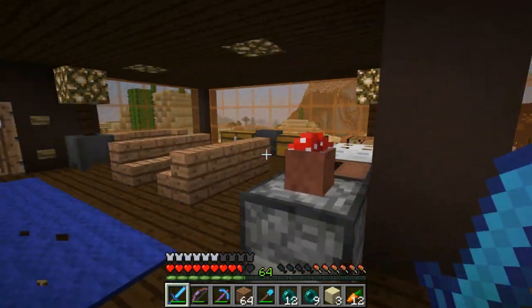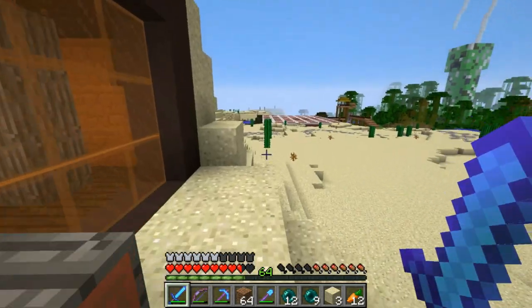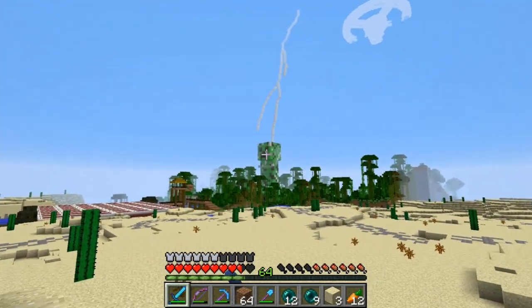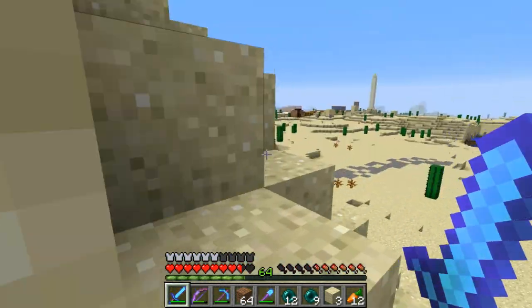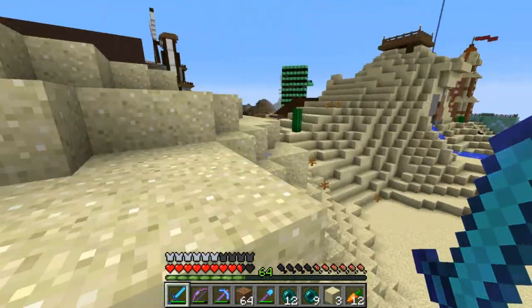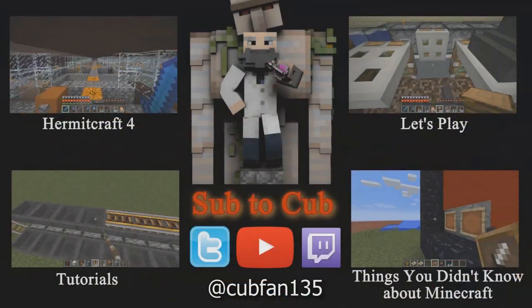Anyway guys, I am out of time. So we will continue the tour of ZeraZera next time. We're almost done with this ZeraZera city, and then we'll be getting on to some other stuff like the giant creeper, the space station, the guardian farm, witch farm, etc. So until next time, guys, thanks so much for watching. This has been Cobb. Goodbye.